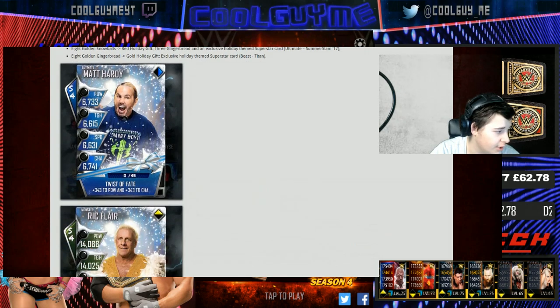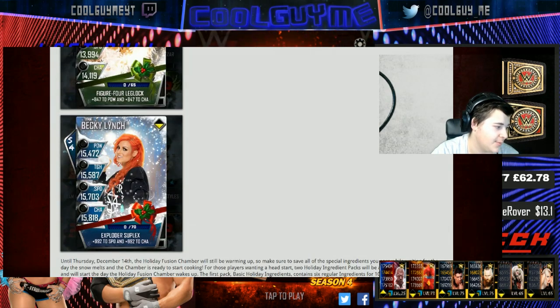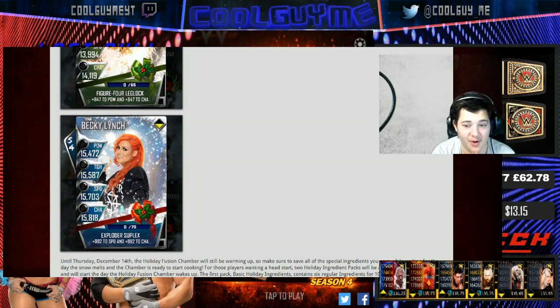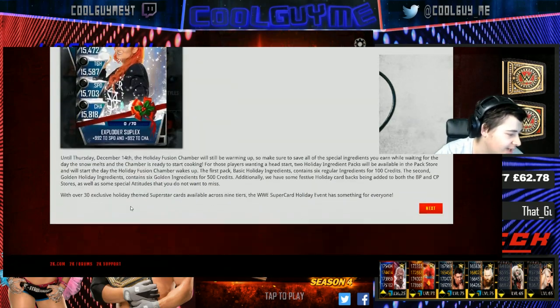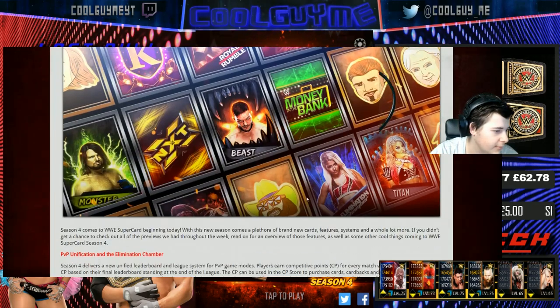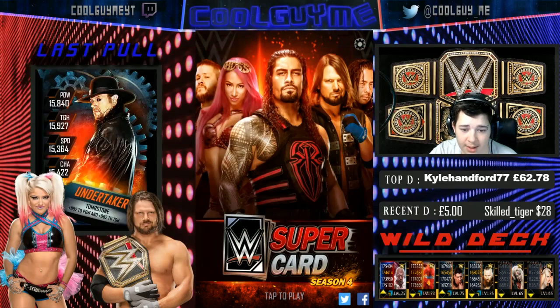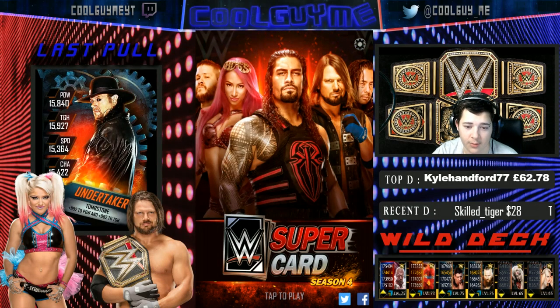Here are a couple of cards. There's an Ultimate Matt Hardy - pretty cool, definitely want to get that. Rick Flair, awesome. And then there's Becky Lynch - I really want that Becky Lynch. Lovely card. So those are the couple of cards you can see so far. That's just showing you guys a little bit of what those things are.